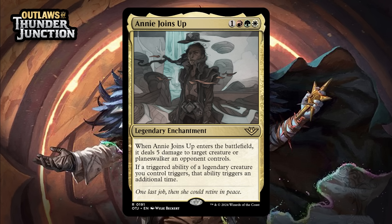Next up, it's Annie Joins Up, which for one generic, a red, a green, and a white is a rare legendary enchantment. When it enters the battlefield, it deals five damage to target creature or planeswalker an opponent controls, and if a triggered ability of a legendary creature you control triggers, that ability triggers an additional time. There's a whole cycle of these, and they're a pretty fun callback to the various oaths that the good guys had with Oath of the Gatewatch. Anyway, you're mostly only playing this as a four-mana spell that does five to something, which is an okay removal spell. There are some legendary creatures around, including at uncommon, but you not only need legendary creatures — you need legendary creatures with triggered abilities. So that part of the card, while it will come up on occasion, just isn't what you should be looking at when you're evaluating this card. Mostly we're talking about a kind of hard-to-cast removal spell that's pretty good but not even that impressive. Giving it a C+.